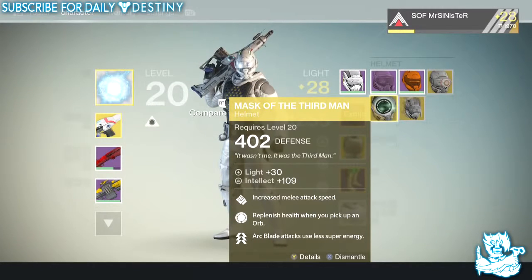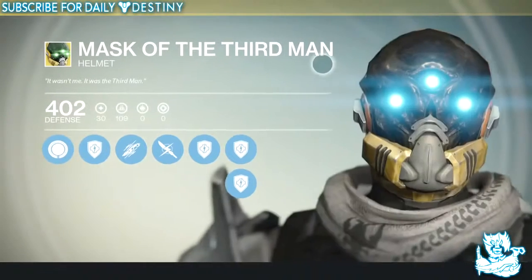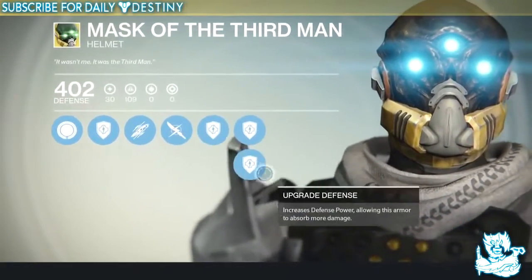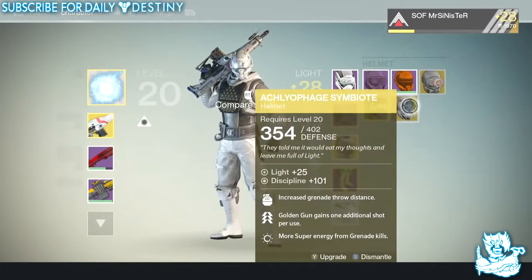Then we have the Mask of the Third Man: increases melee attack speed, replenish melee energy when you pick up an orb, and Arc Blade attacks use less super energy. This looks pretty badass too — just look at that, three eyes. I love that. 'It wasn't me, it was the third man.' Badass.